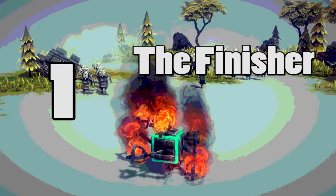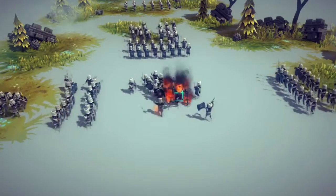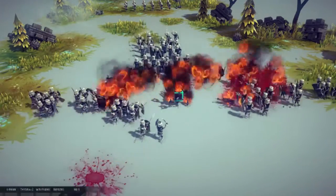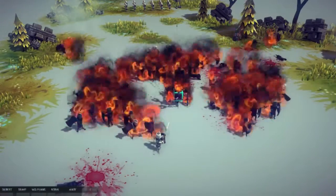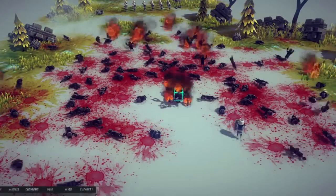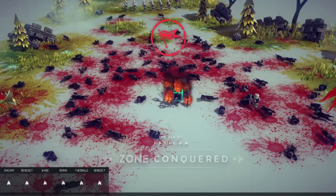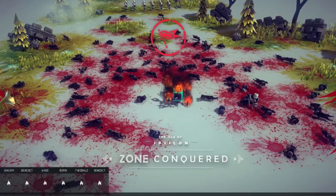And finally, the moment you've been waiting for — number one, the finisher. This is the only death ball I could make that could actually finish the level, because the other ones were too uncontrollable. But this one is stationary and baby does it deliver — it just burns everyone to death. And then I get a victory, for some reason.